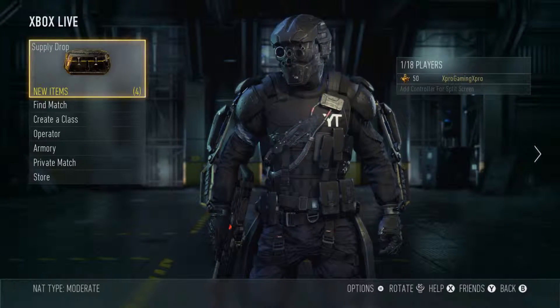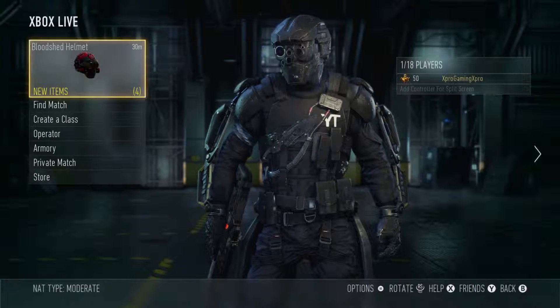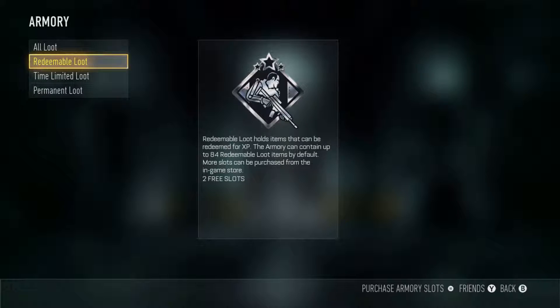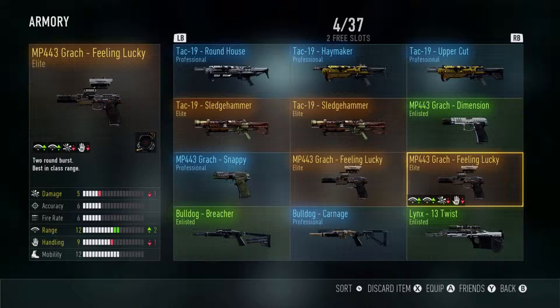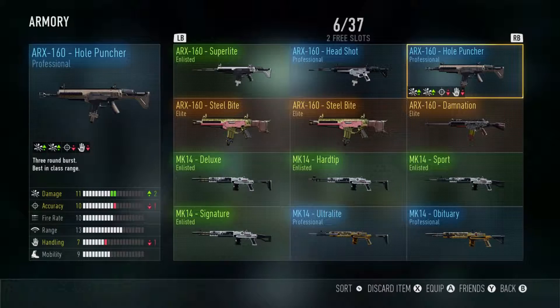What's up guys, I'm doing another Advanced Warfare video and this time I'm going to go into Master Prestige number 10. I've had a pretty good amount of luck with supply drops throughout this Prestige. I was lucky enough to get myself a second one of these just a couple minutes ago. I got the Hole Puncher, which I was pretty excited about, but I still have not used yet.